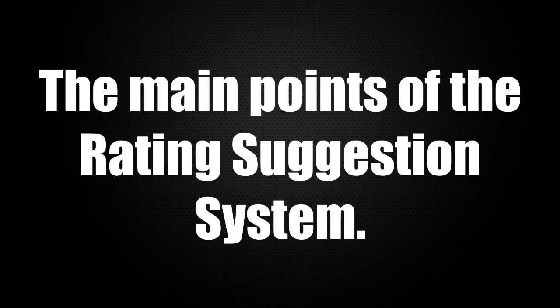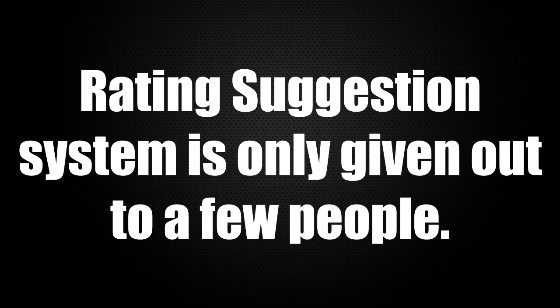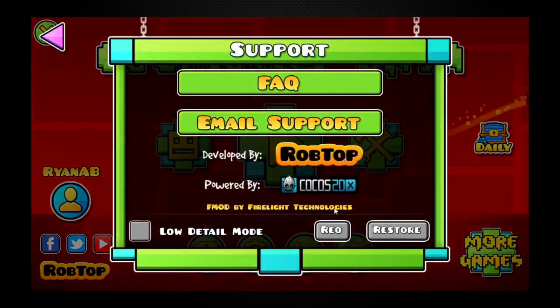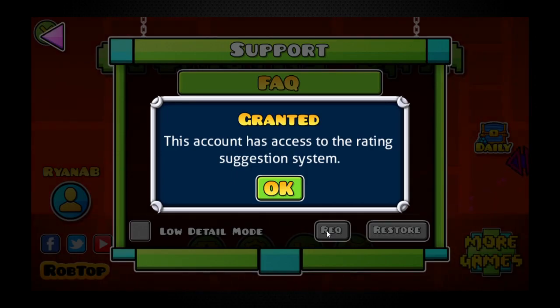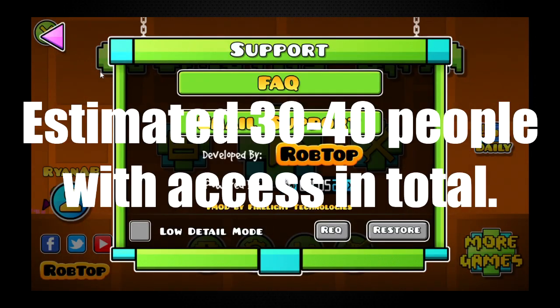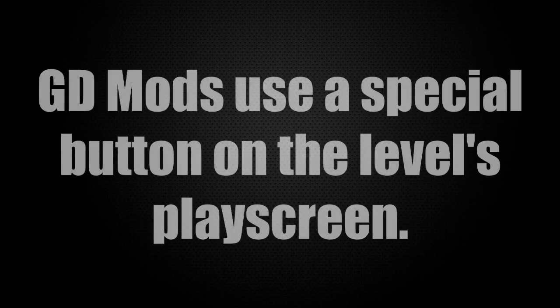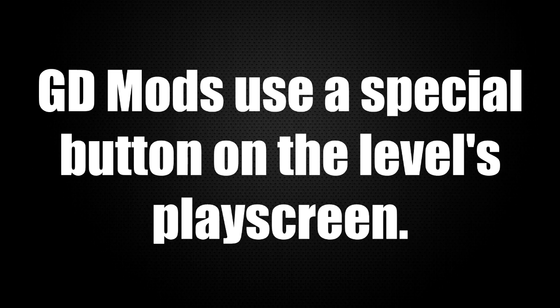Now that we have some background out of the way, it is time to explain what this system does. The rating suggestion system is given to a select few people in the community, generally notable players and creators who may have at least a decent taste in levels. It is estimated that there are between 30 and 40 GD players who have access to this system. When these GD mods find a good level they want to send to RobTop, they can send it using a special button on the level's play screen.